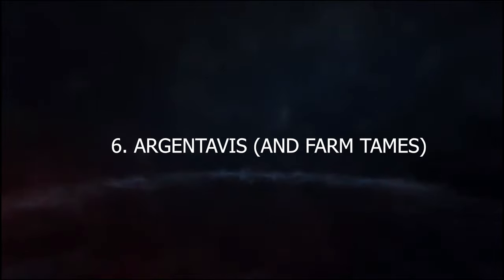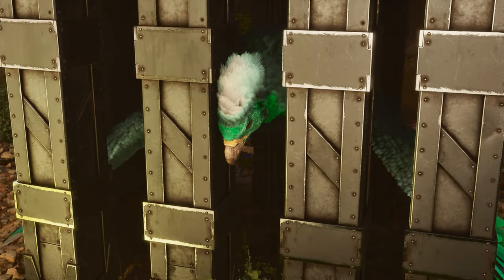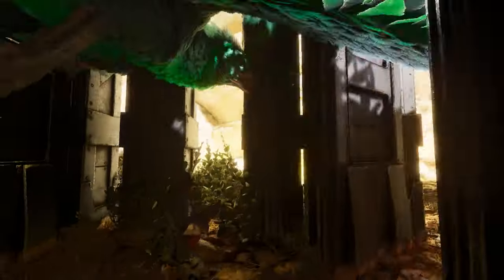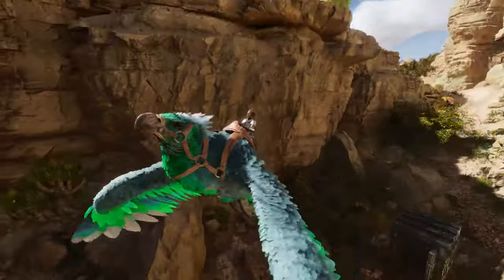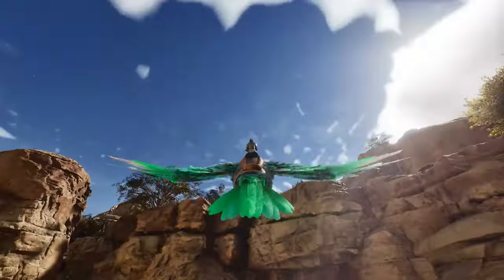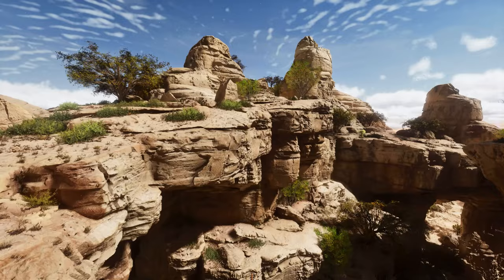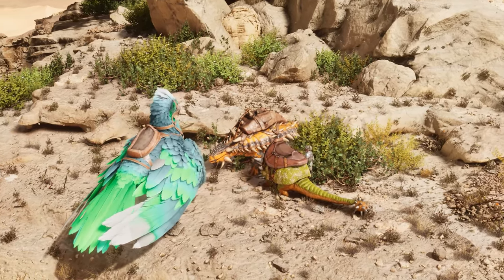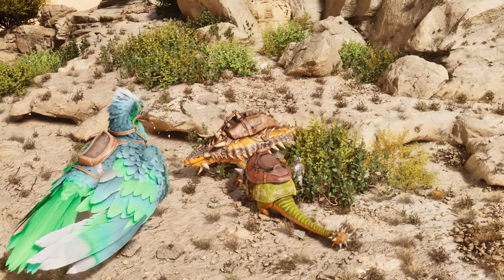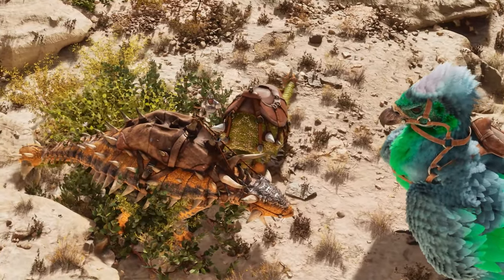Next up at number six we have the Swiss Army Knife of Ark — the Argentavis. One of the most versatile tames combined with the farming roster, it's the tame you'll spend most of your time on. With Scorched Earth having no Quetzals, the Argy is the best flyer for farming. It has inbuilt weight reduction and also acts as a portable smithy. It's a sturdy battle mount that can pick and kill enemies. Combined with an Ankylosaurus and Doedicurus, you'll farm up your base very fast.